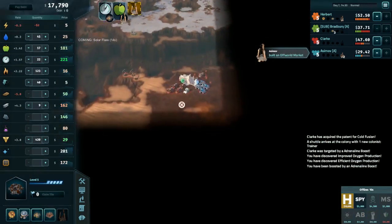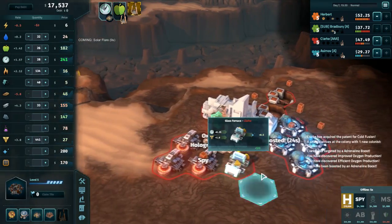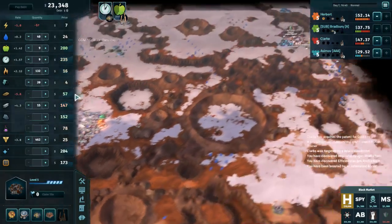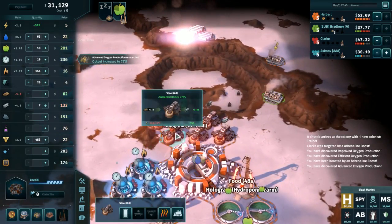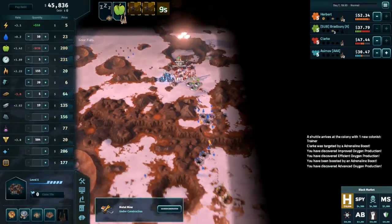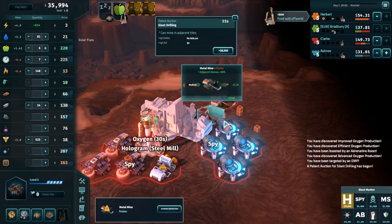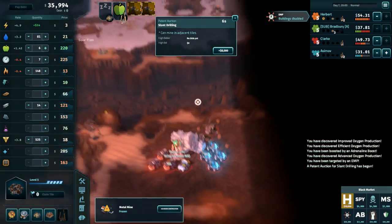I should be using the black market a bit more aggressively this game, especially with spies available — we can see there is an off-world market there. No slowdown strikes available for purchase, just that one that got auctioned earlier. 794 off that pleasure dome — nobody doing anything about it, works for me. Iron's getting expensive, let's get back into that. I don't know if we're actually ahead in off-world markets at this point — I can't quite spy everything.